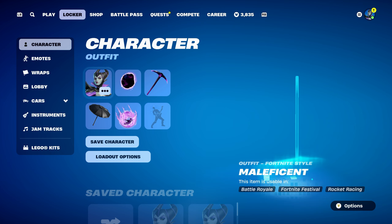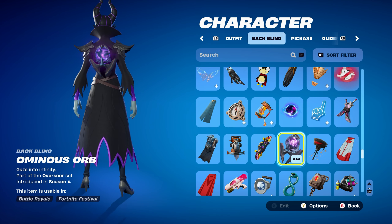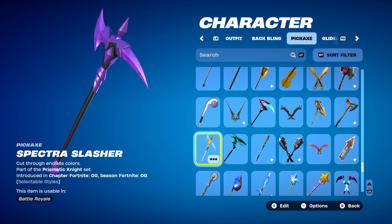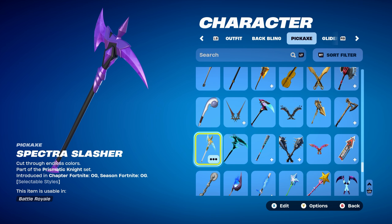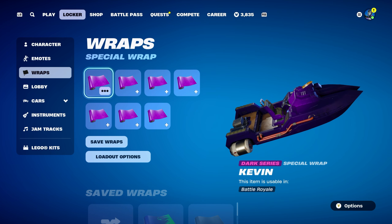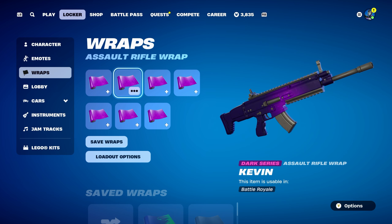Let's move on to combo number 3 for the Maleficent skin. For this one, I thought I'd use the Ominous Orb, part of the Overseer set, introduced in Chapter 1, Season 4. It works nicely with the black and purple design of the orb itself. The pickaxe is the Spectra Slasher, part of the Prismatic Knight set, introduced in Chapter 4, Season 4 — it's Spectra Knight's pickaxe. The primary colour is black, trim colour is purple, and the crystal colour is purple, giving it a nice black and purple design. The weapon wrap for this combo is Kevin, a Dark Series wrap introduced in Chapter 1, Season 6 — mainly using it for the purple design, and the black on the wrap does work pretty nicely as well.